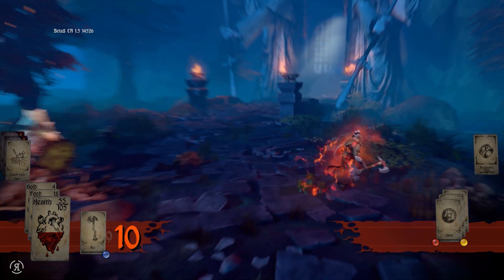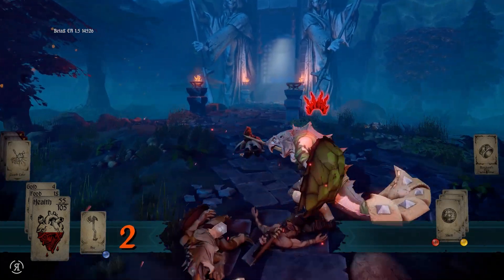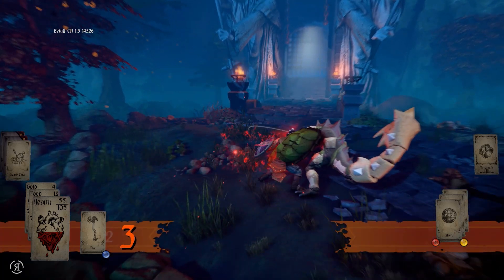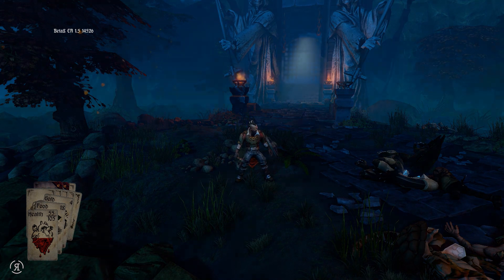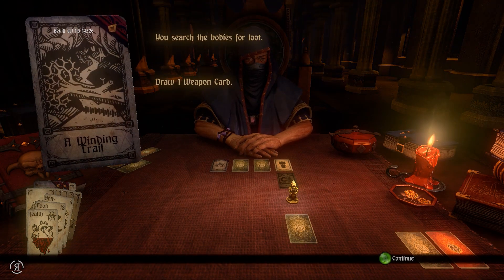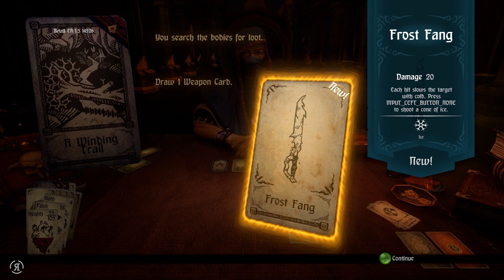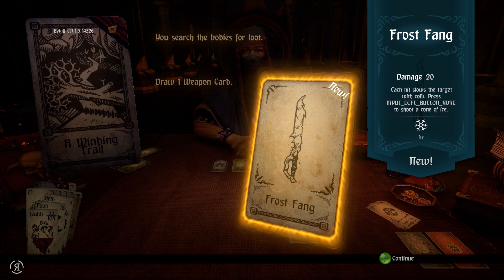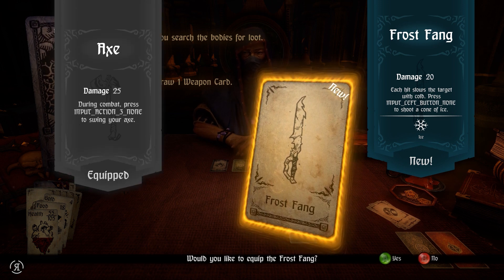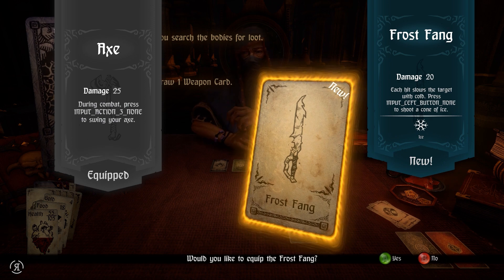Come on, deal some damage - avoid that. He's going to do his tail smash attack. Got to avoid that - don't want to get hit by this guy. We gain food every time we take down one of these lizard men, so we are very well off in terms of food count. We are drawing one weapon card which is even better. I was just about to hope for Frost Fang but it's been nerfed - it has been changed so severely that it only has 20 damage now, which makes me a little bit worried. It does five less damage but we can shoot a cone of ice.